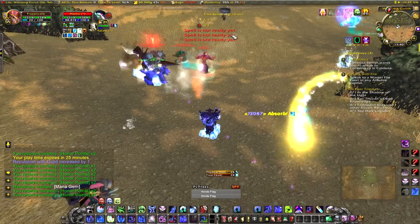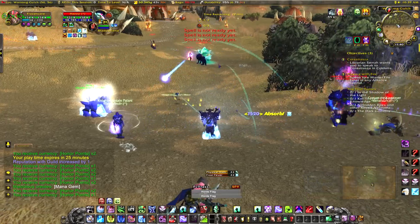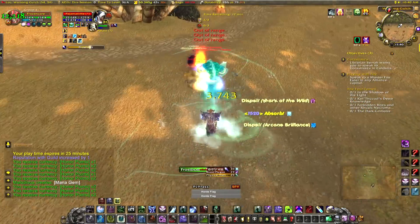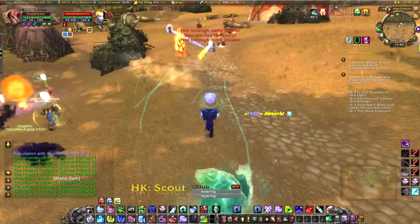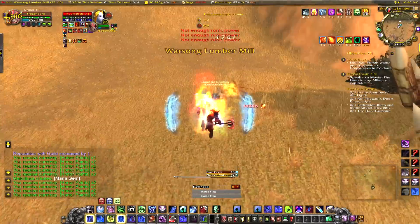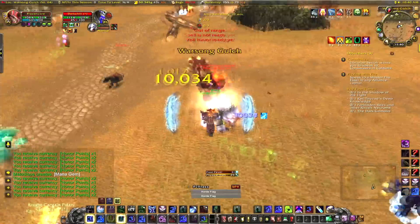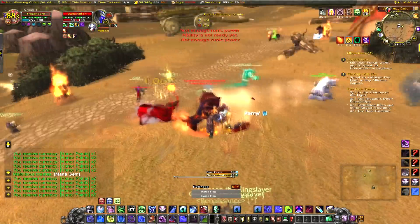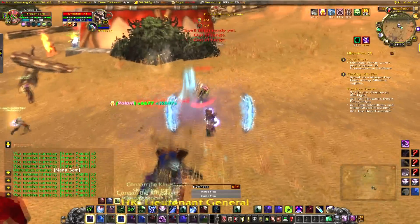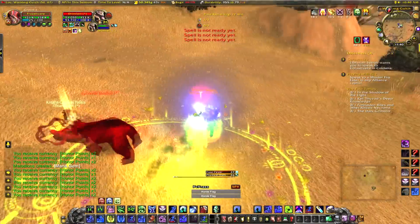As far as Death Knights overall, I still need to look into the glyphs more — the glyphs seem strange for Frost Spec since not many seem geared toward it. The toughest decision will be Frost Presence versus Unholy Presence. I love the fast movement speed from Unholy Presence and the rune generation, but I also love the new Runic Power changes in Frost Presence combined with Conversion's healing. Frost Presence and Conversion are a match made in heaven for Runic Power healing, so it'll be a tough call. I'll keep testing.